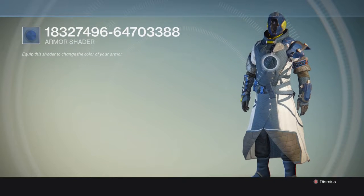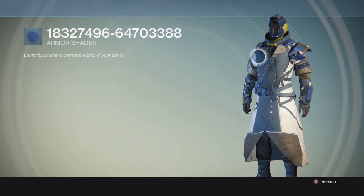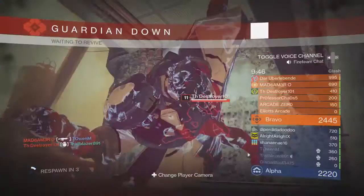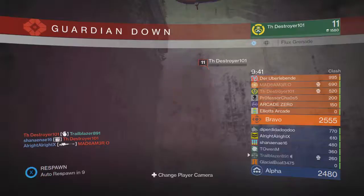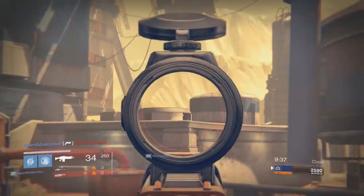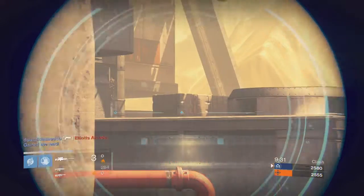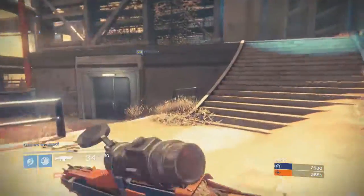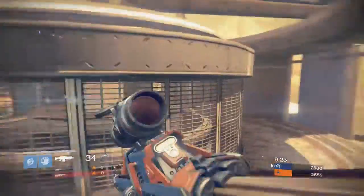There was also one with a series of numbers — it was called something like 1-8-3-2-7-4-9-6 dash 6-4-7-0-3-3-8-8 — and it's more of a royal blue and white, the blue being a solid color. I'm pretty sure that name is incorrect since I just downloaded the update, so I'm sure that will change shortly. The new shaders do look pretty cool — I encourage you to head over there and check them out.